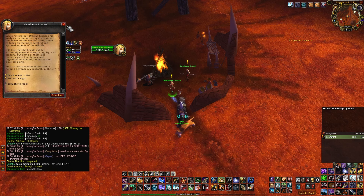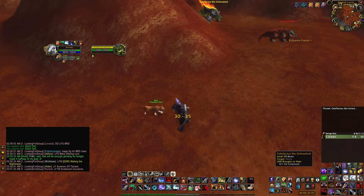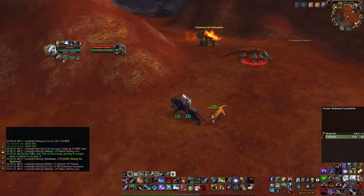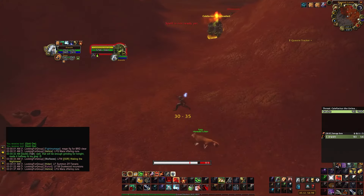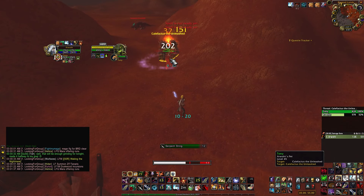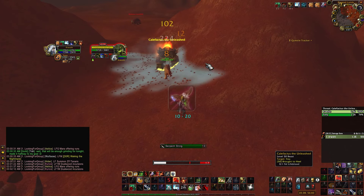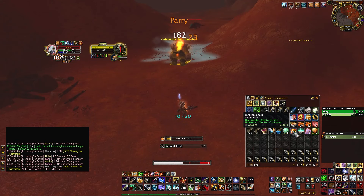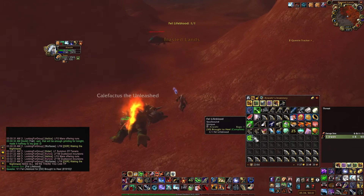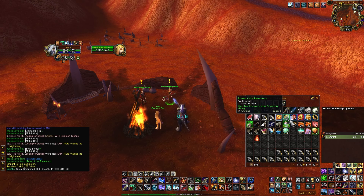Now you will have to find Corhound and kill it. It can be found at these spots — both times I found him he was more to the south. Once he is at 1 health, use the Infernal Lasso to kill him. Go back to the Blood Mage and you will get the rune and another Infernal Lasso. You can use this lasso to make Corhound tameable if you would like to use it as a pet.